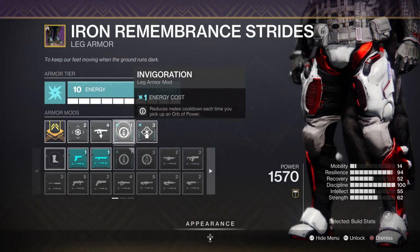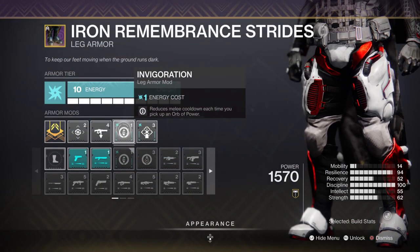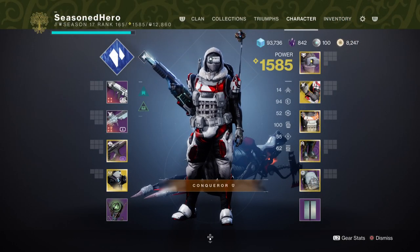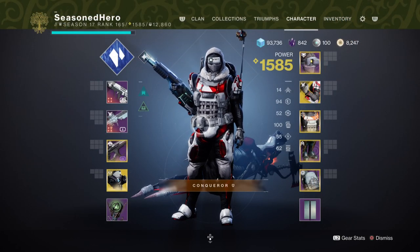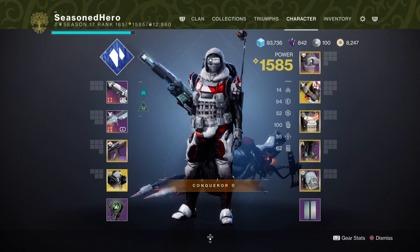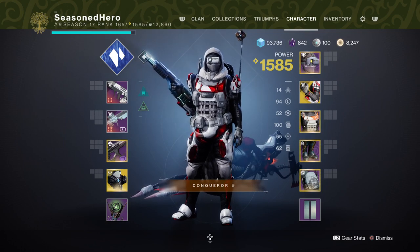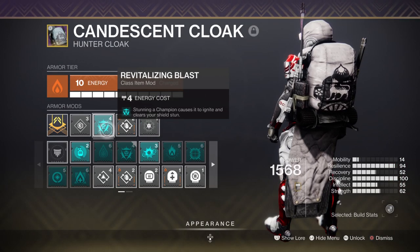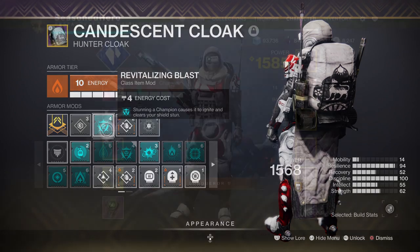Having Invigoration with the Bomber mod is going to help you out a lot as well, and all of this combined with Impact Induction should fix the long and drawn-out regen time that the exotic now has. I would also recommend bumping your Resilience up, as that will allow you to survive certain one-shot attacks in GMs which can be hard to avoid. Having it at 90 to 100 is ideal but anything above 50 is reasonable. Leftover slots include a Linear Fusion Scavenger mod for increasing reserves and Revitalizing Blast, where stunning a champion will cause an ignition.